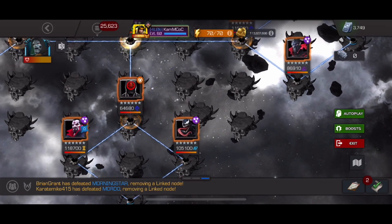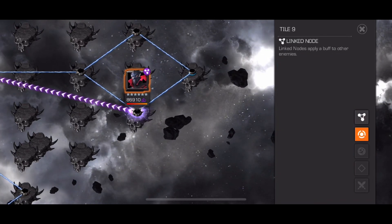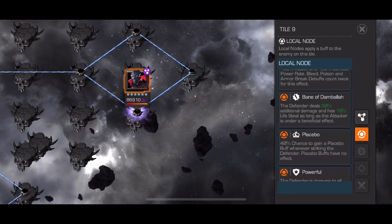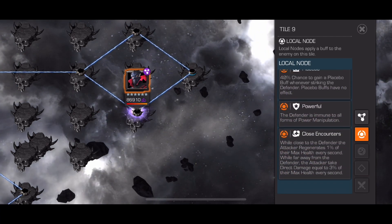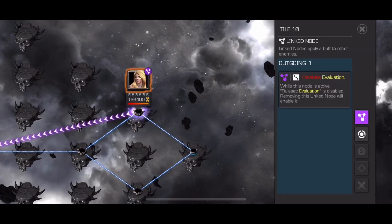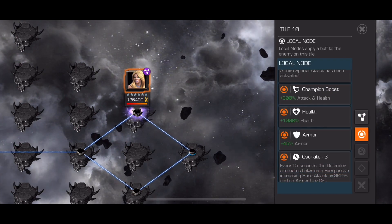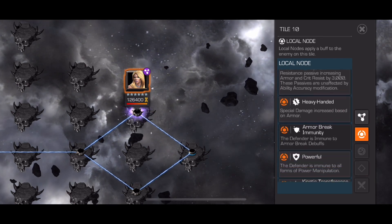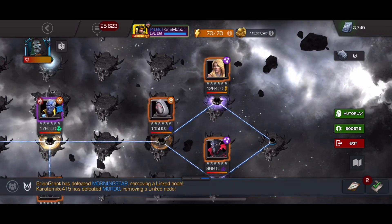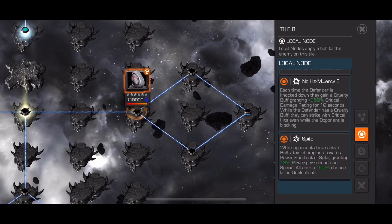Venom himself can be defeated using anyone, as long as you don't knock him down. You can even knock him down if you have a debuff-heavy champion, and that way he'd be dead in no time. Hydro Adaptoid is straightforward as long as you bait his specials as little as possible — do 4-hit incomplete combos, go into a hard block, bait a heavy, or go for a reparry, and mow him down that way. The node going from Venom to the Grandmaster is also not very consequential.